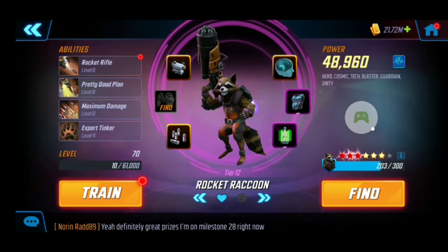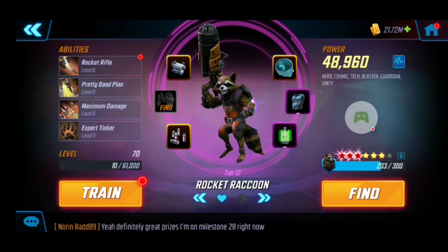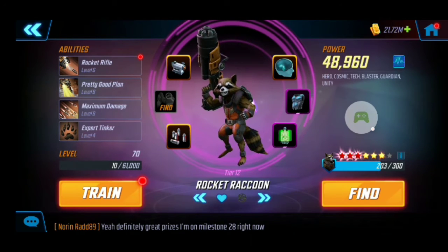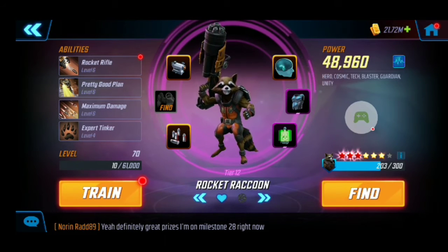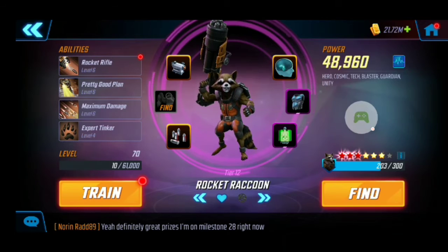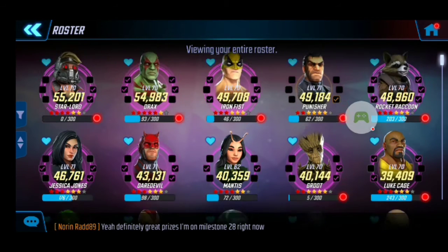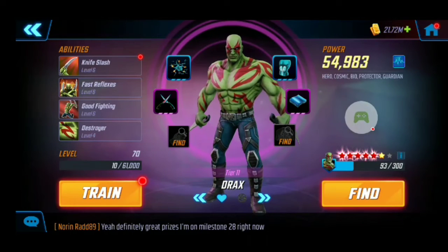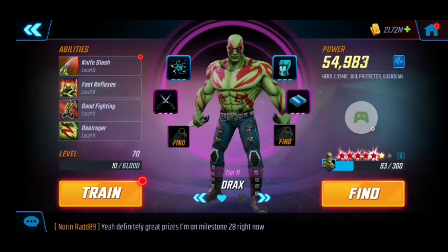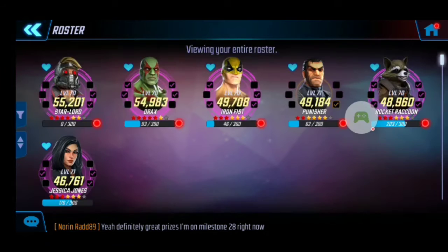Rocket has an AOE and with Groot there it does more damage, which is highly valuable. Rocket is available in the raid store, so if you're going for the Guardians, save your raid currency and buy Rocket whenever you get a chance. He's a top tier character, though he has very low health — if he gets targeted, he's going to die pretty quick. Drax is a very solid tank for the team with a pre-taunt, and he's available in the arena store. He's flexible too — you could use him on other teams if you're missing a tank.